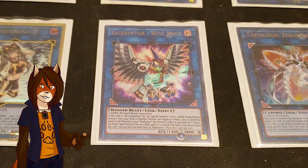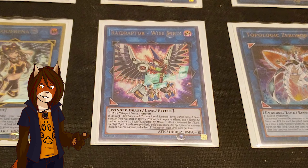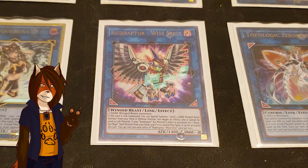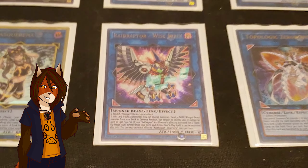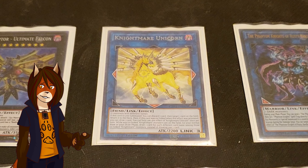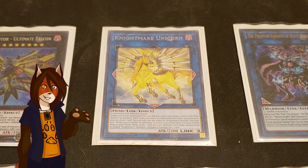We have one Raidraptor Force Strix, an extender and enabler for most of the game-ending combos this deck performs. As a hard once per turn, it both special summons any level 4 dark winged beast from your deck when it's Link Summoned — but it has its effects negated and you can't use it for Link material — and if you activate a Raidraptor Xyz monster's effect, you can set a rank-up magic spell from your deck, plus if it happens to be a quick play, you can activate it that turn. We have one Nightmare Unicorn, because removal is good. On Link Summon, it discards the target and shuffles any card on the field back into the deck, you get to draw one on resolution if it was co-linked when this happened, and during your draw phase, you get to draw one card for every differently-named co-linked nightmare monster you control instead of just one — but this is the only one I run.